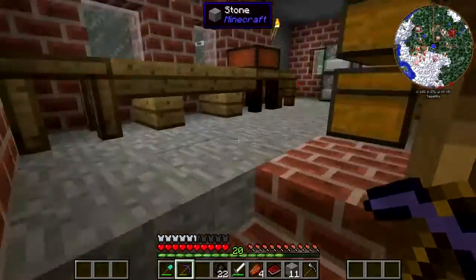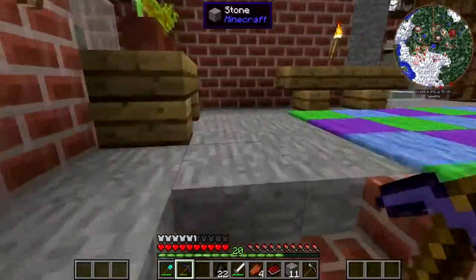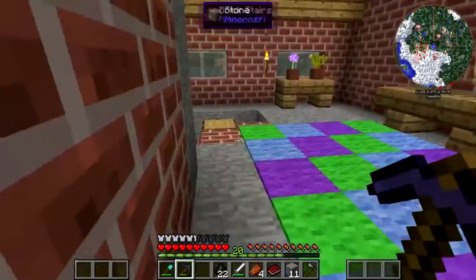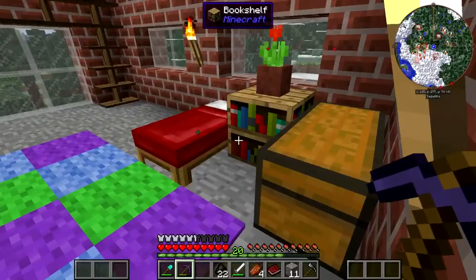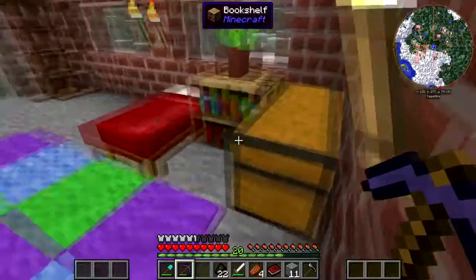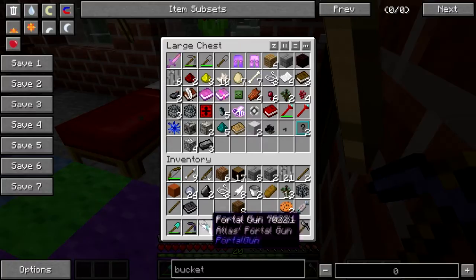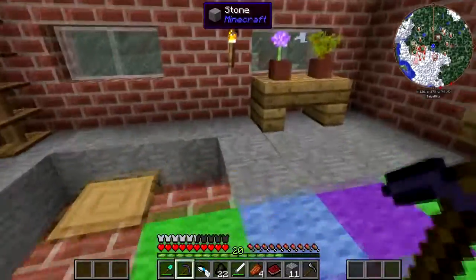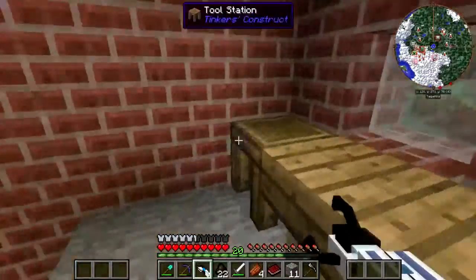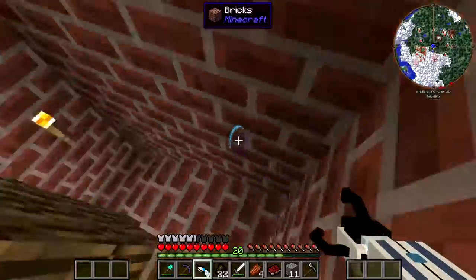I need to eventually, when I get some ender pearls and some wool, make some elevators. Let me show you a thing I found in one of those branches — behind it there was a little hole in the wall, and there was a zombie spawner vanilla dungeon. Look at this! I'm gonna pop one portal there.